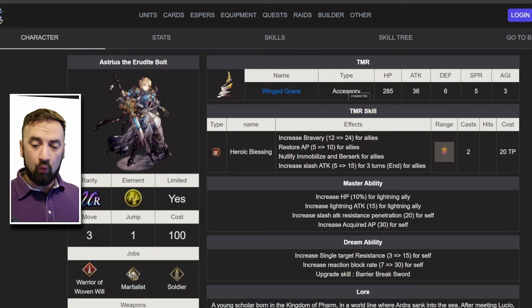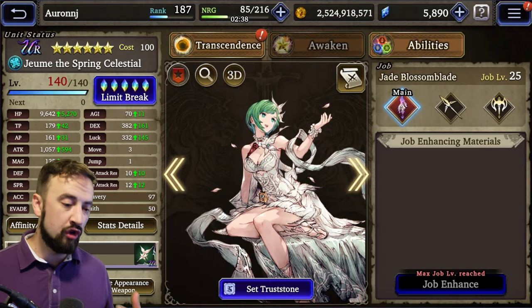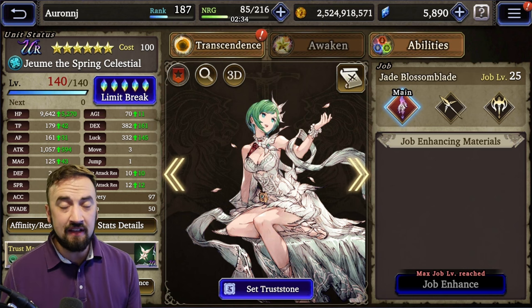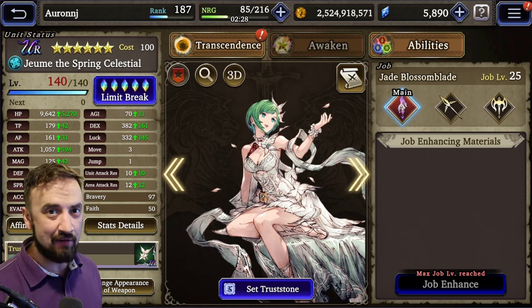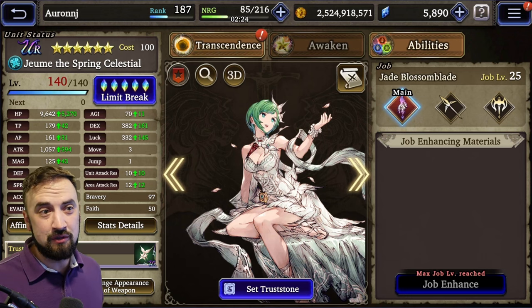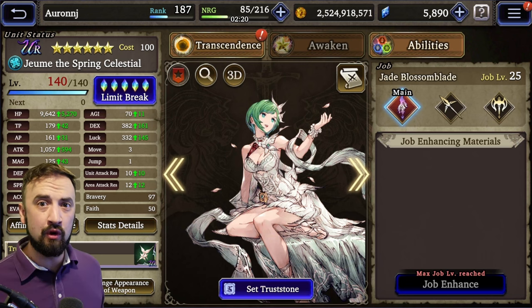If you're trying to build around water, you would do sort of the same thing — go to your water units and look for those same buffs: AoE resist, agility, maybe some slash attack resist penetration, which is something old Joom can give you. She can give 20 slash attack resist pen to her whole group with a buff. It's not the greatest, but if you wanted to run Joom and Joom, that's somewhere you could look.